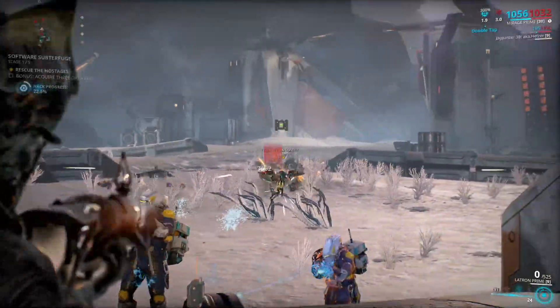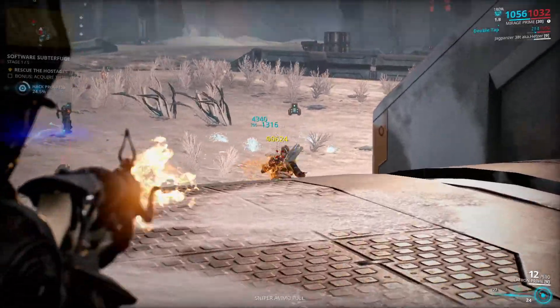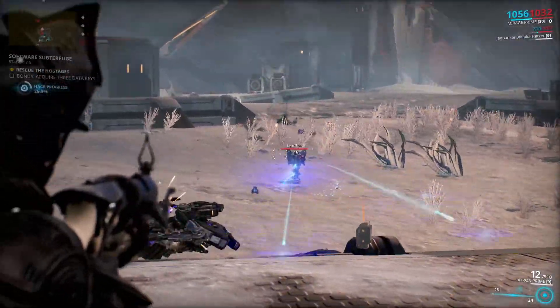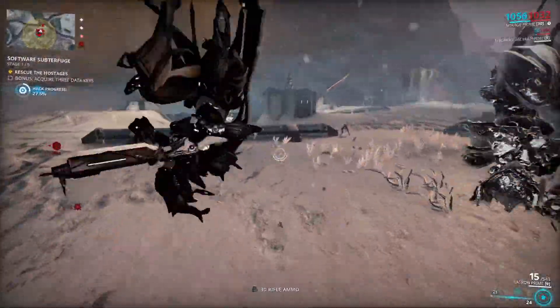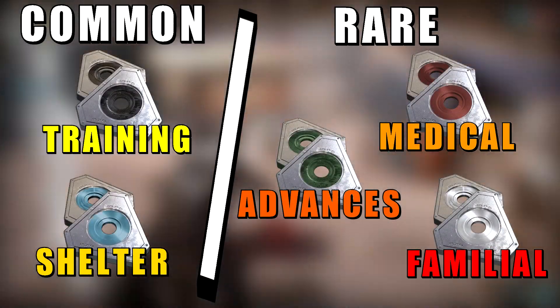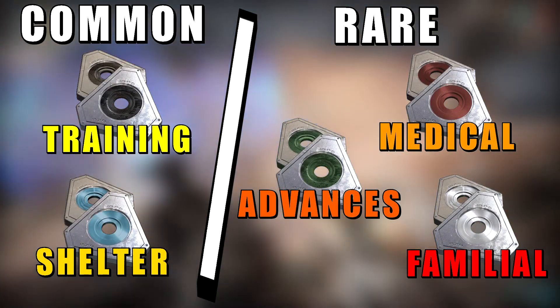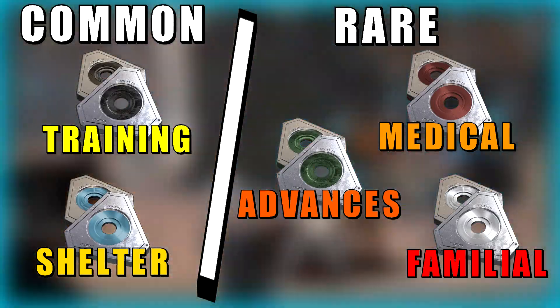Hello everyone, my name is Quadi and welcome to a quick guide on Dep Bonds. You will sadly need quite a huge amount of them depending on the amount of customizations you do, but more about this later. There are 5 kinds of Dep Bonds: the common and the rare variety. The common ones are the training and shelter Dep Bonds, and the rarer ones are medical, advances, and familial Dep Bonds.